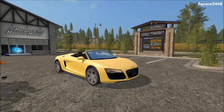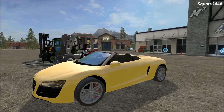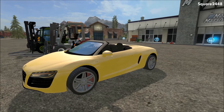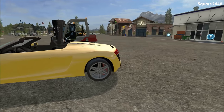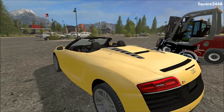Up first we have this yellow LDR8, which is converted from FS15. This looks like a very cool car. It has a V10 engine and it is a convertible. It has some great detail, and this is not color changeable. I wish it was, because it would be a great car to drive, and it does have some dual exhaust.